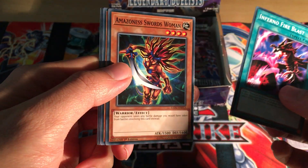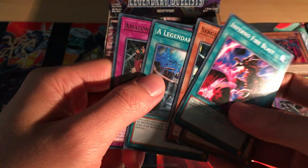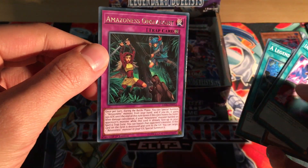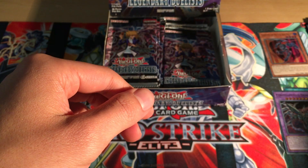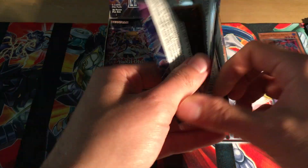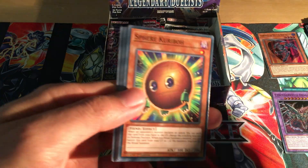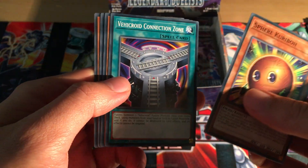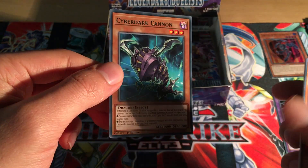Inferno Fire Blast, Amazonist Swordswoman, Sergeant Electro, Legendary Ocean, and Amazonist Onslaught - I think this is still new support as well. I think all the new support generally comes in the holo section or the rare section, so it'll be a little bit harder to get.